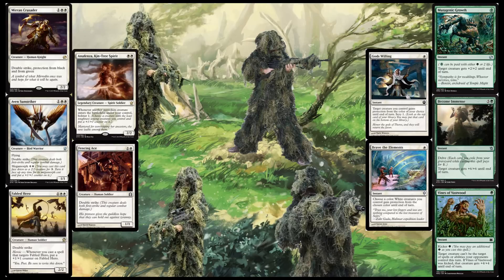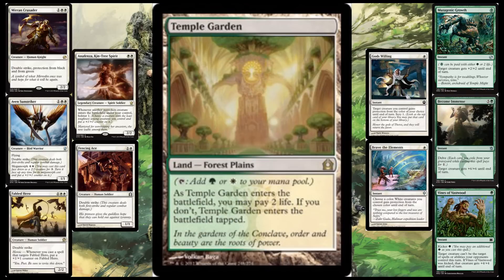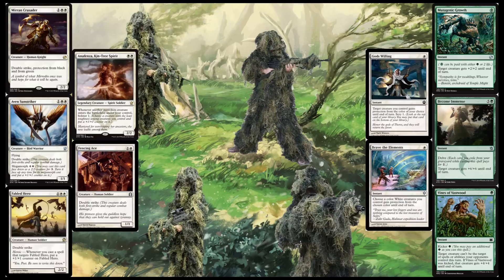The lands in this deck are pretty obvious: four Windswept Heath, which is the fetch land, and four Temple Gardens, which is the shock land. If you need to fix green on turn five before your big swing, you're going to want to shock yourself. Windswept Heath can be used to fetch the Temple Garden — your typical fetch-and-shock combination. I don't really like that combination because it loses you life and you treat your life total like it's trivial. In this deck it kind of isn't, but it kind of is, because it's going to win so quickly — so definitely a proper, appropriate trade-off.